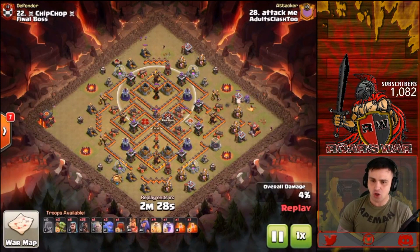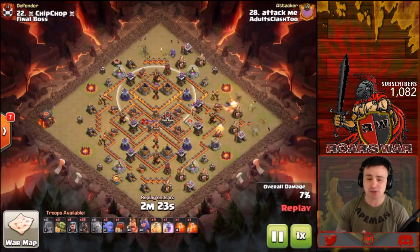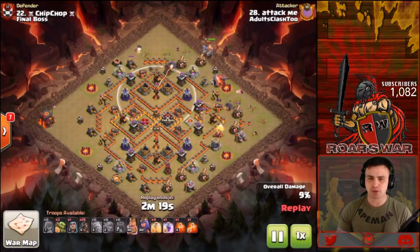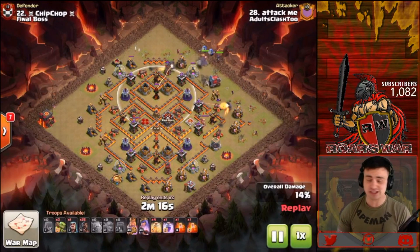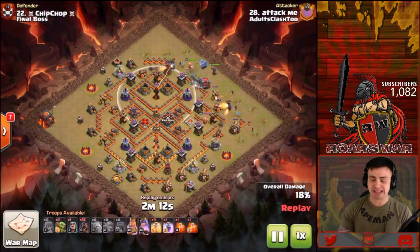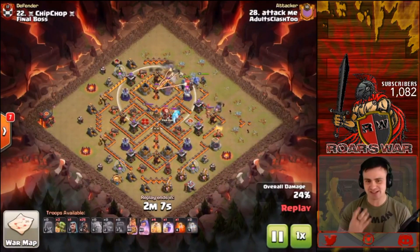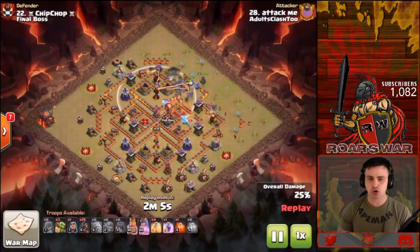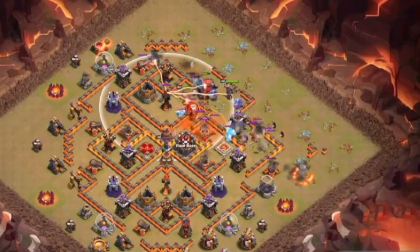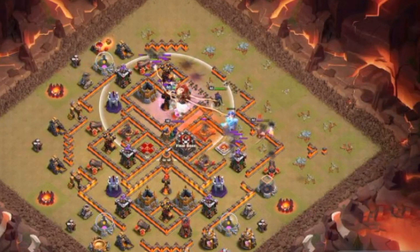Dropping in the golems — the golems are there to assist with the funnel. You've got to be able to funnel your troops into a base; that is probably one of the most important parts of any attack strategy. Once you get down those key defenses, the main kill squad — the hogs — are able to roll through. The Queen comes in, dropping the poison on the CC troops, rolling towards the infernal tower.